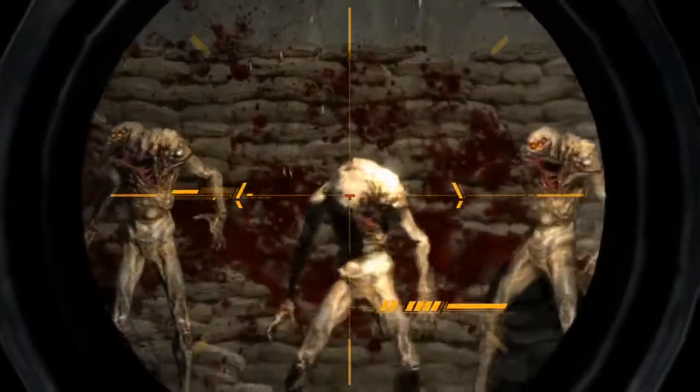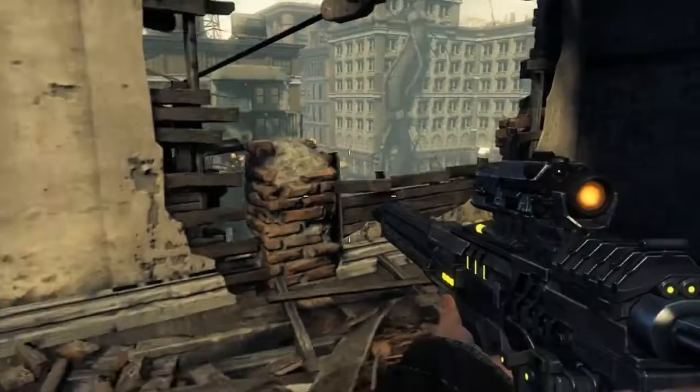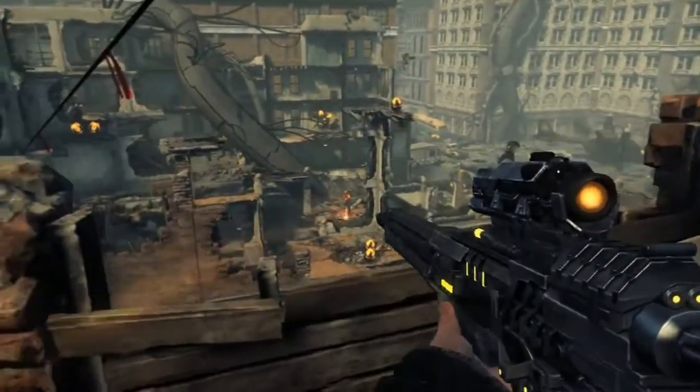Sniper weapons are an interesting gun to talk about upgrades because it's already such a powerful thing. We added an extra magnification level to the sniper rifle. It's silent so you can shoot it without waking guys up instantly. Whenever you go into scope view, we actually have a little effect around guys' heads to help you target and get the head shot.